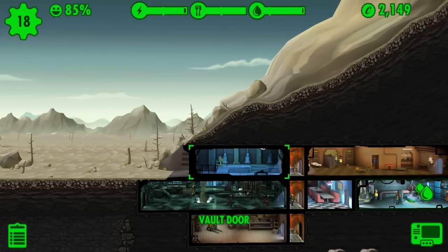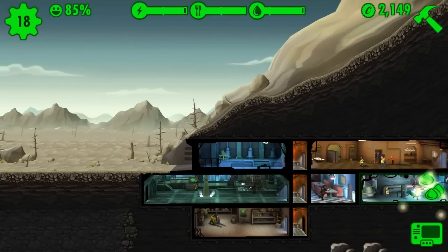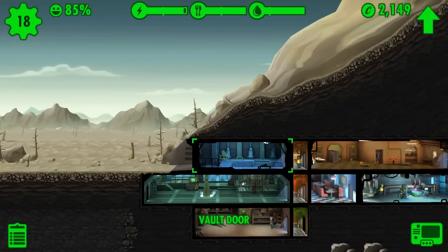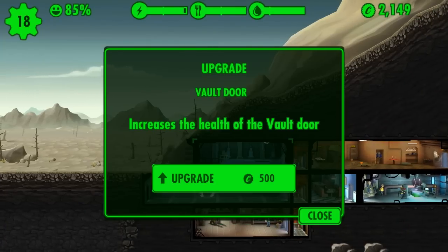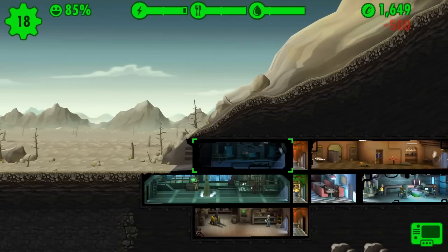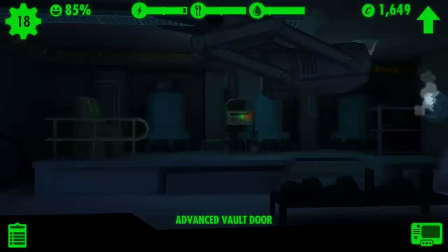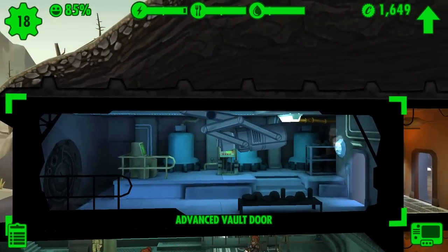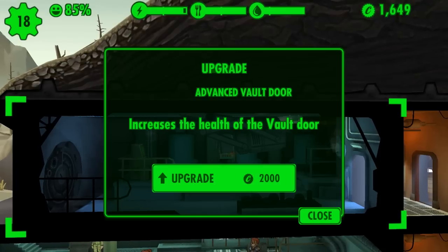The next thing to do is upgrade my vault door because I've been playing a while and my vault's been going pretty good. The moment you start having a good run is when you start getting raided — and there are deathclaws now, so if a deathclaw comes I'm going to be in trouble. We're gonna upgrade our vault door for 500 caps, which makes it more durable against raids. We'll upgrade it one more time to max for two thousand, but we'll have to wait a bit for the money.